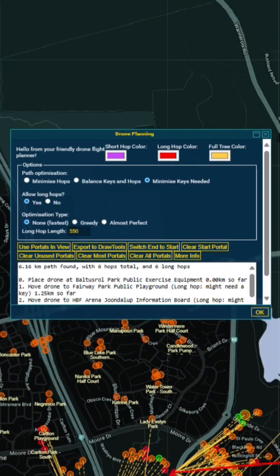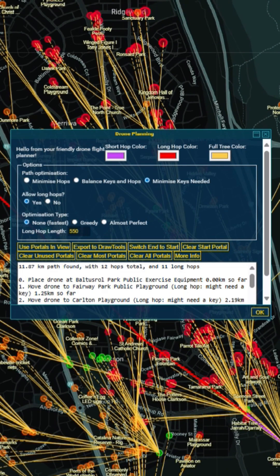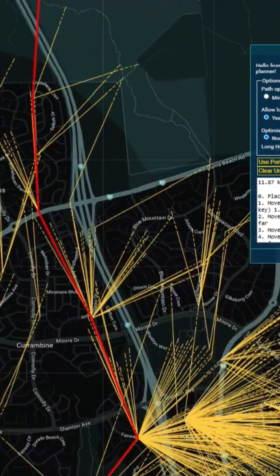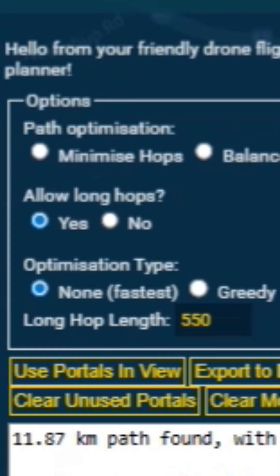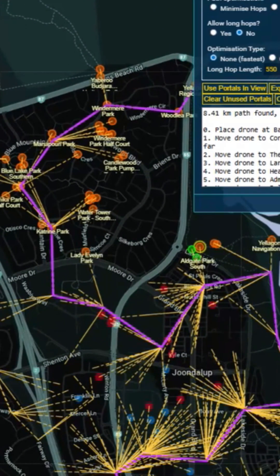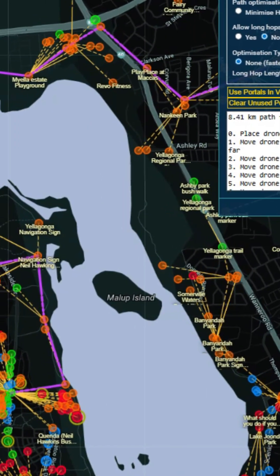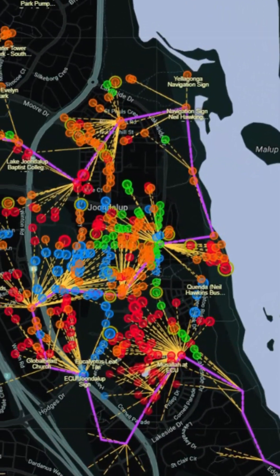I'm going to grab some more portals into the view, wait till they load — there we go, and a few more. Alright, so this has found a path that goes from that start portal all the way up there. If I choose to not allow long hops, it recalculates everything and now it's decided it can't bridge that gap, so it's found a different route — 8.4 kilometers instead of 11.87. Of course you get shorter routes, but you don't need to go key hunting; you can just drop off your drone at the start.